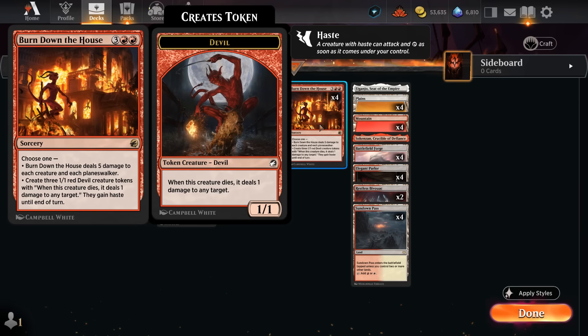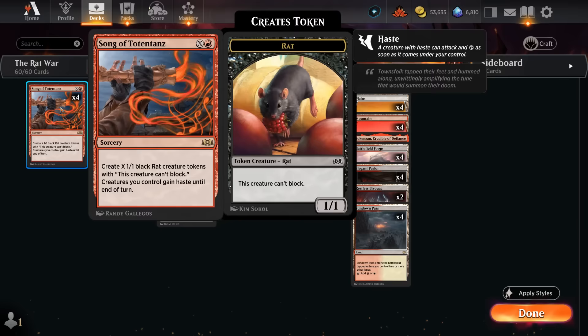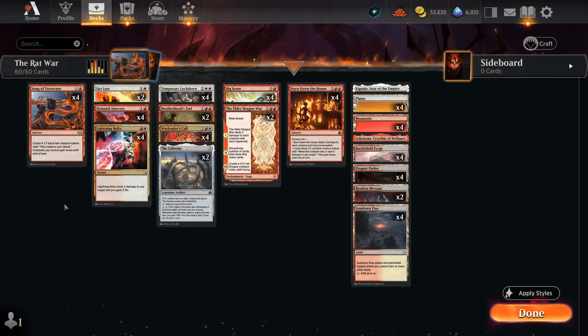Burn Down the House deals five damage to each creature and each planeswalker, and can also make three 1/1 devil tokens which have pretty good synergy with our Warleader's Call, since we'll be able to make a bunch of tokens, pump them up and deal damage when they enter. Eventually we want to close out the game with Song of Totten Tons making X 1/1 black rat creature tokens. Those creatures cannot block and creatures we control also gain haste until end of turn, so we get to immediately attack with the rats, maybe also with a dragon token from Elder Dragon War, and hopefully deal lethal in one big swing.